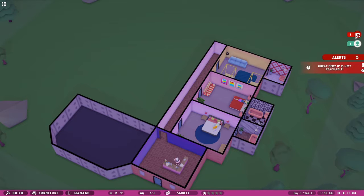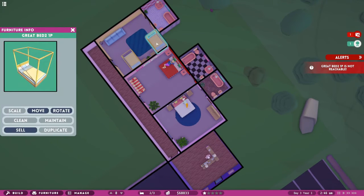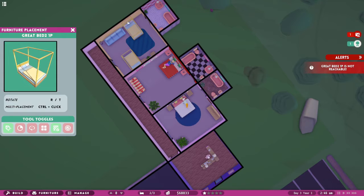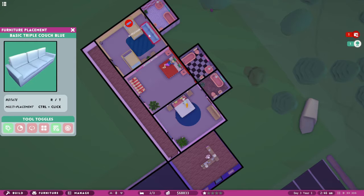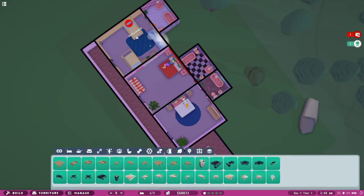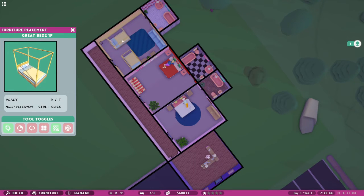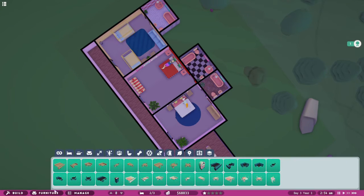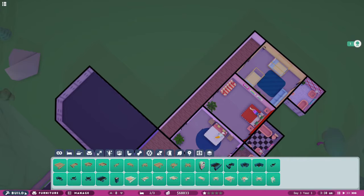Let me check my alert - Bed 2P is not reachable. How about we move it and put it there. Move this... move the bed. Is it reachable there? Yes! Now the room looks super weird but who cares.